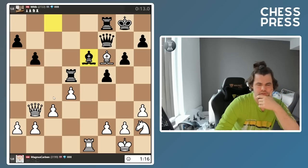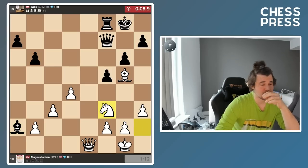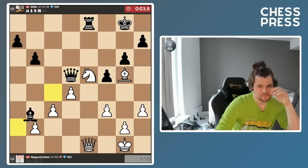Maybe I should go c4. No — c4 is gonna be hanging. So I'll go here. He offers me a draw, but he's done well here. He has a good position, but at least practically I'm never worse here, since his king is really weak and I have a solid position. Besides, he has no time.